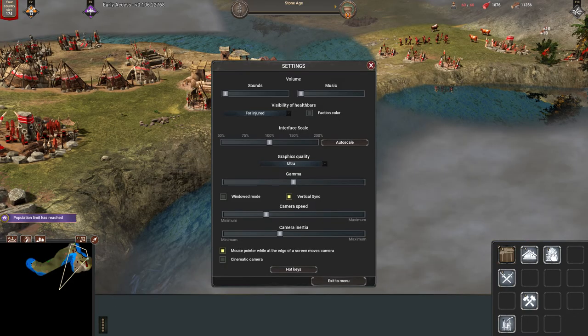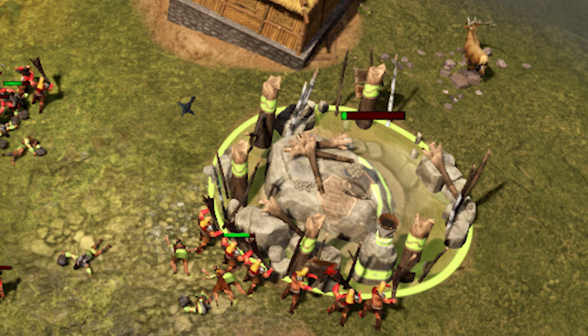However, clicking every building to check health is quite inefficient. That's why you can go to the top right corner, click the settings icon, where you can change the visibility of health bars and customize the game to your liking with other settings as well. After this minor change, you will see the health bars of buildings and units without having to click them every time.